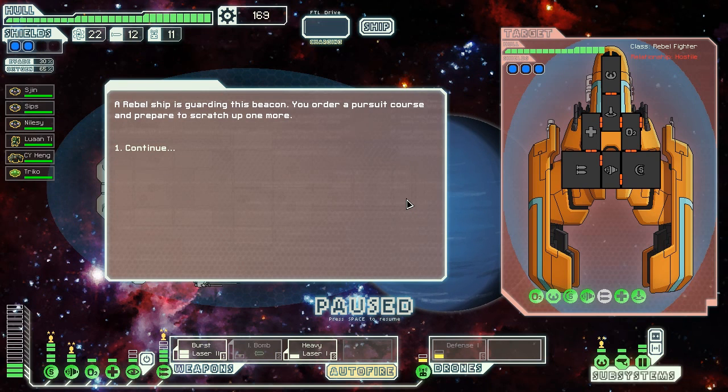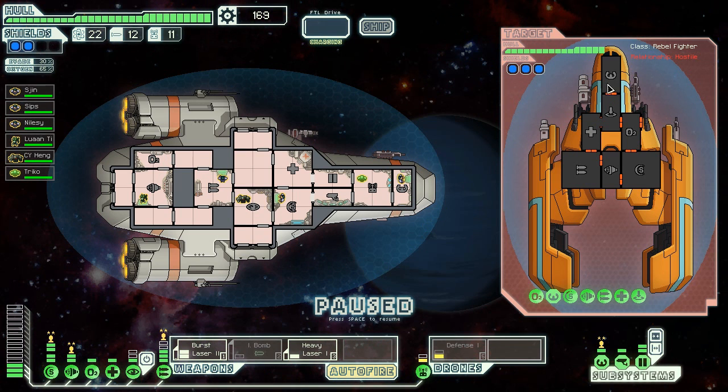Rebel ship is guarding the beacon. You order a pursuit course and prepare for war. Prepare to scratch up one more. Here we go - pause the game. They've got two missile systems so I'm going to engage a defense drone.